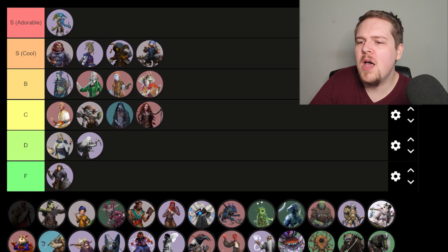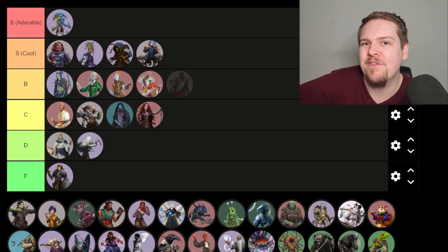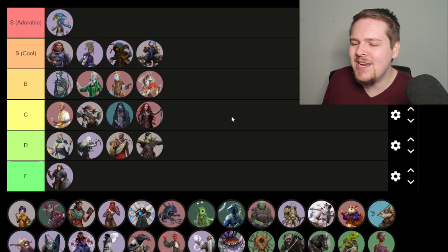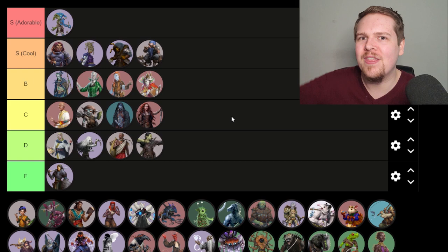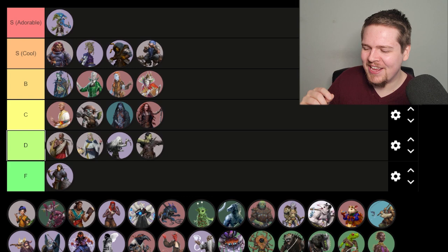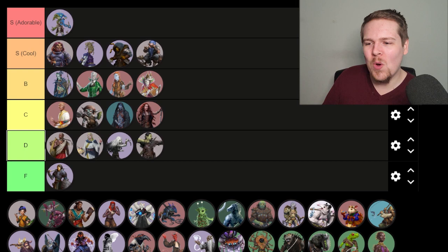Half-elf — I'm going to put both half-elf and half-orc in D tier because they're not overall that special. You can do half anything in this system. I guess these two are special because there are specific half-elf and half-orc feats. Thinking about that, I'll put the half-elf at the top of D tier, strictly for that one feat that gives you haste once a day for free. It's insanely powerful.